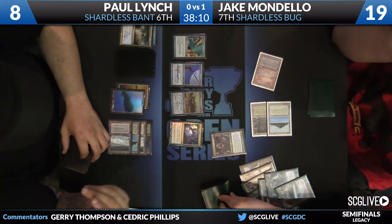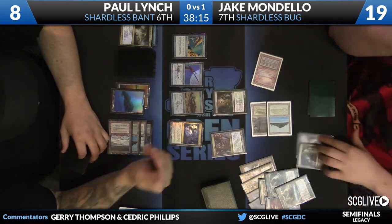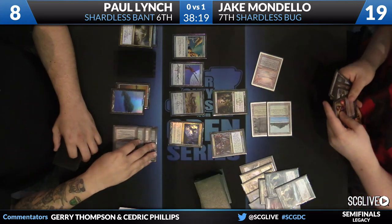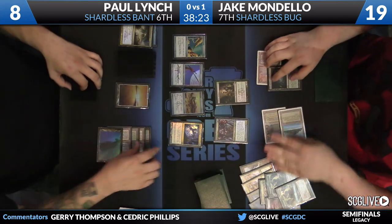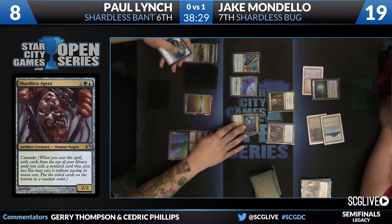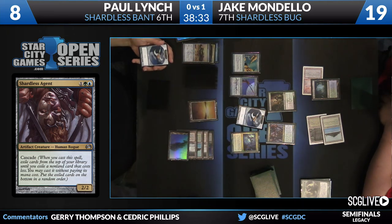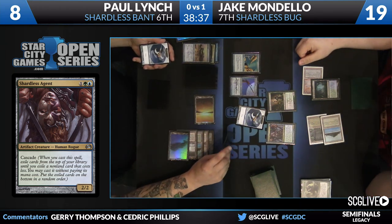Vondela's going to play a copy of Shardless Agent — it's time to cascade. A couple of lands that don't matter, there's a Deathrite Shaman, those are going to go to the bottom. That's a Misty — kick it back over. Lynch is going to sacrifice Batterskull. I want a 1/1. He's going to sacrifice maybe something else here — at the Thopter Foundry, it looks like.